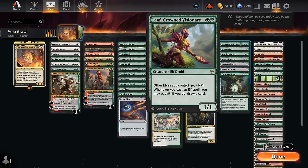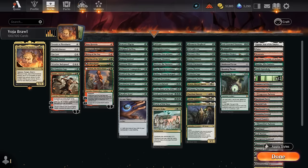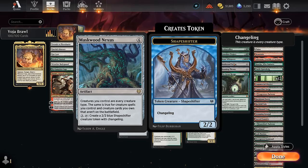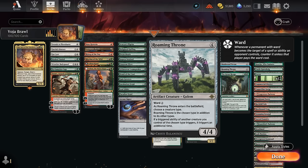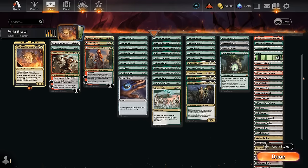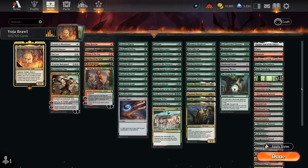For card draw: Leafcrown Visionary lets us pay a green to draw whenever we play an elf. Realmwalker plays our elves off the top of the deck. Guardian Project draws whenever a creature enters. Beast Whisperer draws a card whenever we cast a creature spell. Masked Nexus turns all creatures into both elves and wolves so Voya can maximize its potential. Roaming Throne can either name elf or wolf depending on board state. And the Great Henge can often be played cheaply once Voya is on the battlefield, drawing extra cards and gaining life. The mana base focuses heavily on green mana, with the Surveil lands having basic land types so they can be fetched.